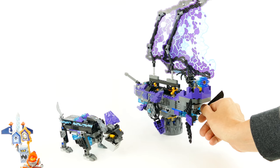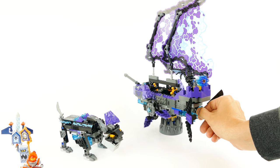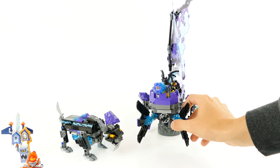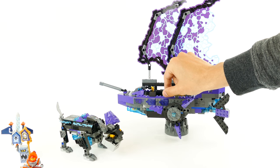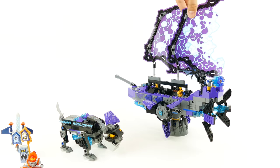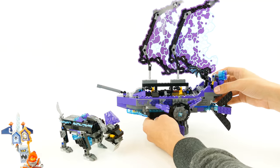By spinning this mechanism you can spin the paddle wheels and rotate on both sides of the ship. The next feature of the ship is that you can just by moving this lever change the angle of the sails, or you can just turn them manually like so.